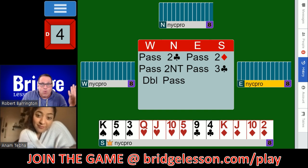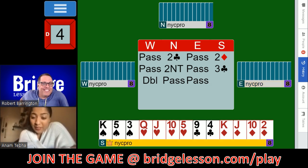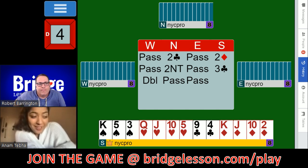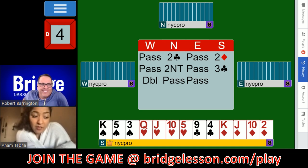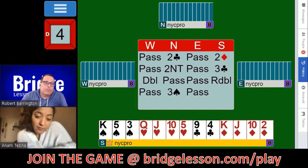Even though we have 32 points between both hands — craziness! We hope partner has four hearts and we can find some other fit. How do we continue after double-pass-pass? There are a few treatments you can use, but to keep it simple, all we want to do is redouble to restart the Stayman sequence. We still right-side our contracts if we're getting to the right spot. It goes redouble, pass, and partner, in fact, bids three spades. Pass comes back to you.